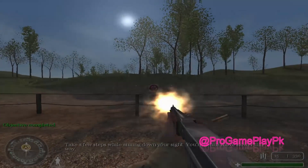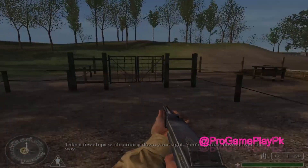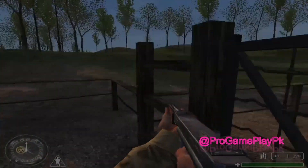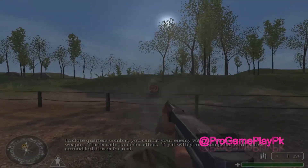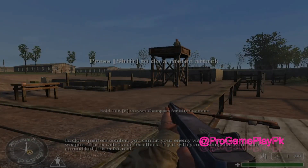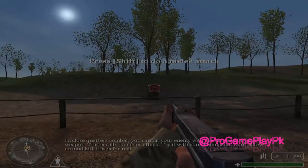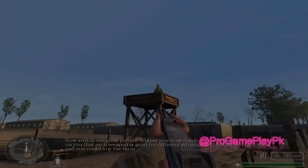Take a few steps and aim down your sight. You're going to move slower this way. In close quarters combat, you can use your weapon to strike the enemy. This is called a melee attack. Try it with your Thompson. Don't screw around, kid. This is for real.